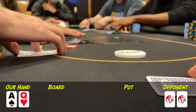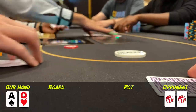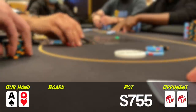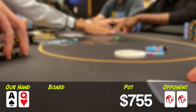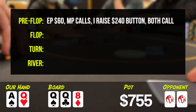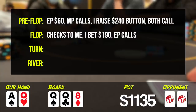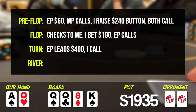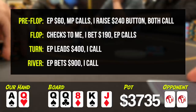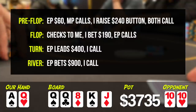There's an early position open to $60, a call in middle position, and I three-bet with ace-queen offsuit on the button. Both opponents call. Note: my camera ran out of storage here, but we go three ways to a flop of queen-queen-eight rainbow. I bet a quarter pot, only the initial raiser calls. Turn is a king and he leads for $400 — I call. River is the jack of diamonds, losing to king-queen and queen-jack. He bets $900, I call, and we win against an interestingly played pocket tens.